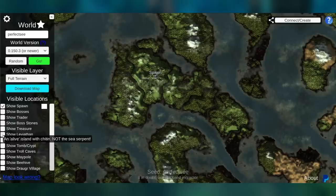The cool thing though is it shows you where the leviathan is. Now, it says it's not a sea serpent, but I've heard — and I haven't tested this so take it with a grain of salt — that they share the same location. So if there isn't a leviathan there, you have a chance of a sea serpent being in the area. So if you want to test that theory and go sea serpent hunting, you can do this.